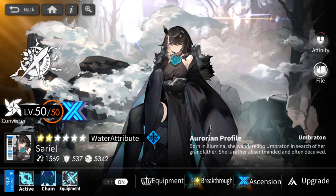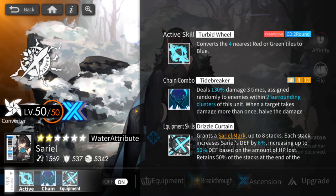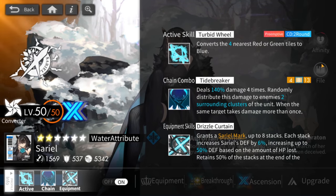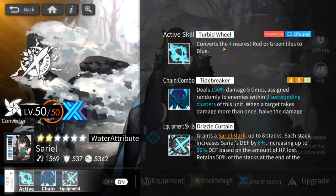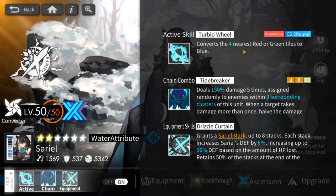If you don't know how Sariel works, she is the primo tile converter for water. There is actually a Sariel-esque unit for every color — units that have this active ability, being able to convert four of the nearest tiles into their own color. For Sariel, she's able to convert four of the nearest red or green tiles into blue. Do note that she cannot convert yellow, which is really important and we'll talk about that a little bit later.